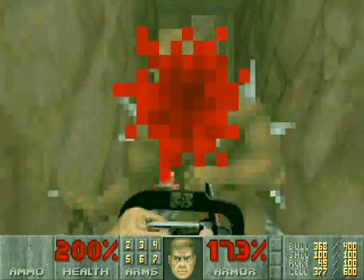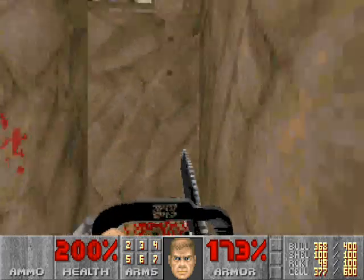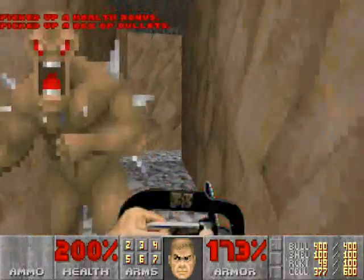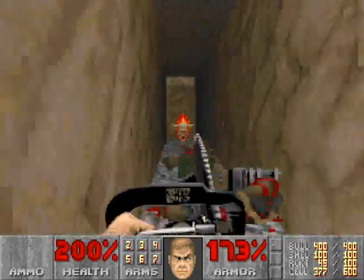I'd like to have the chainsaw for this next part — I find it much easier. If you end up missing that lift, just walk backwards and wait for the lift to re-lower. Basically, just repeat the pattern for all of these lifts: kill the enemies and ride the lift up.